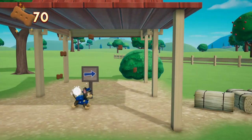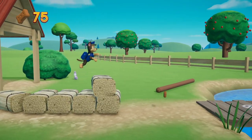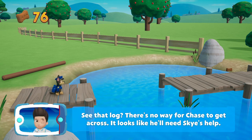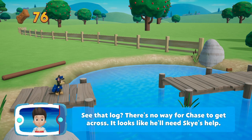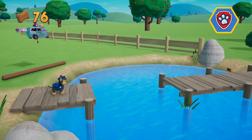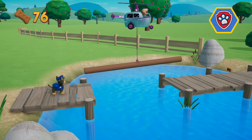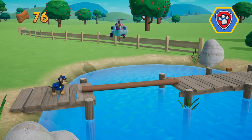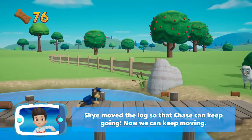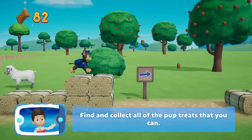Let's keep moving! See that log? There's no way for Chase to get across — it looks like he'll need Skye's help! To call for help from the Paw Patrol, press the triangle button. Skye moved the log so that Chase can keep going! Now we can keep moving — find and collect all of the Pup Treats that you can!